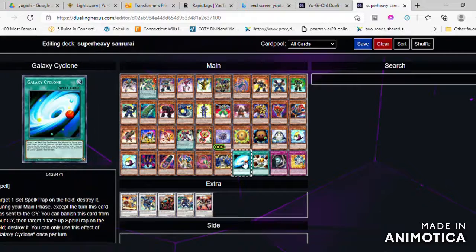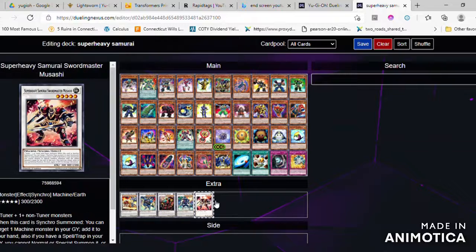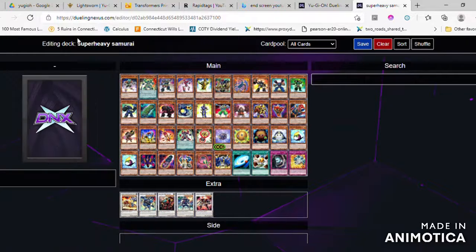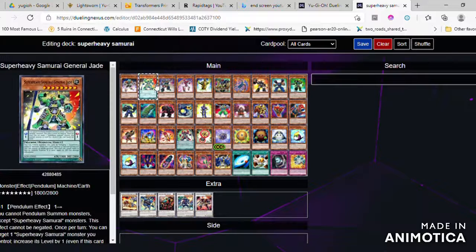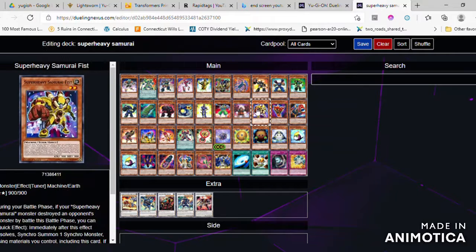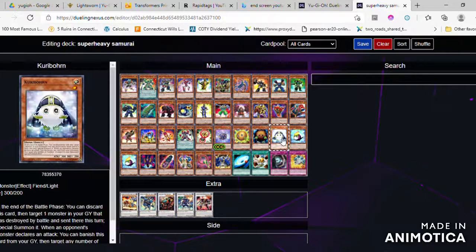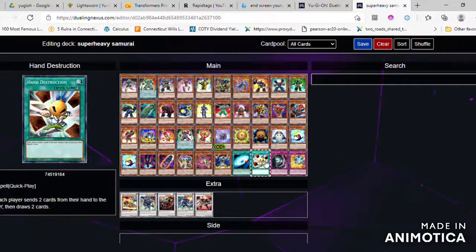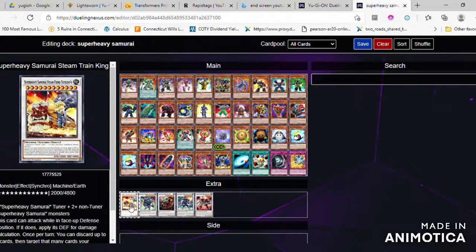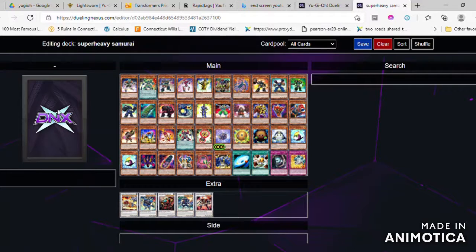Try to banish all spells and traps in the grave, giving 200 points for each one. There are a total of 10 spells and 12 in both graveyard advantages. Your problem takes a total of 2,000 points a day. This is a counter to people using effects, and with samurai destroyer you can avoid the effects of the back row.